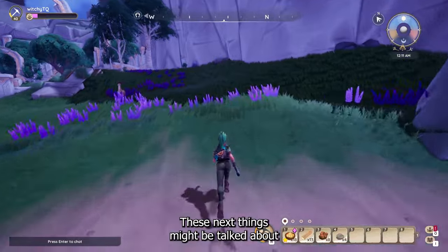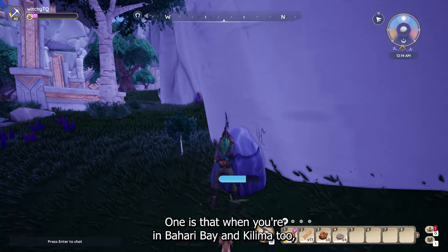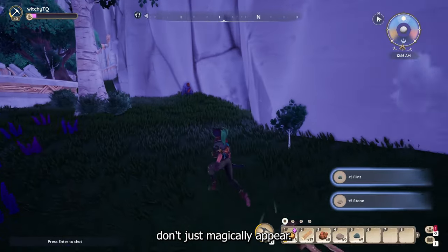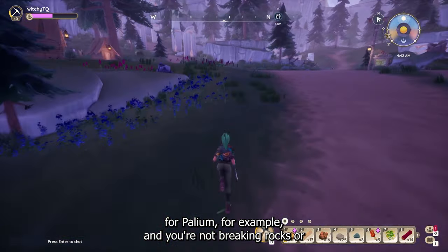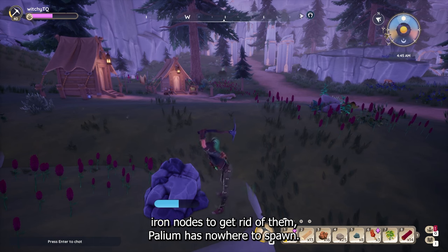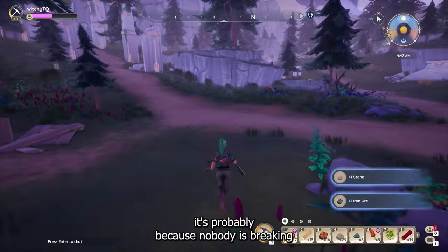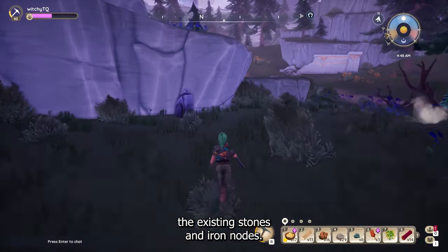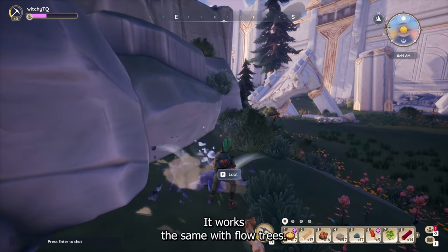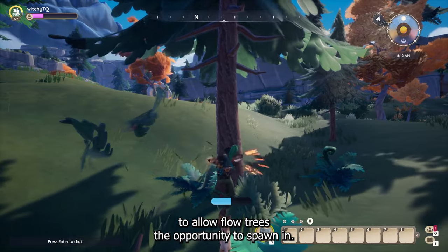These next things might be talked about in more videos, but I think they're still important. When you're in Bahari Bay and Kilima, resources don't just magically appear. If you're looking for palium, for example, and you're not breaking rocks or iron nodes to get rid of them, palium has nowhere to spawn. So if you're running around the map saying there's no palium, it's probably because nobody is breaking the existing stones and iron nodes — somebody has to do that to allow palium to spawn in. It works the same with flow trees: you have to break down existing trees to allow flow trees the opportunity to spawn in.